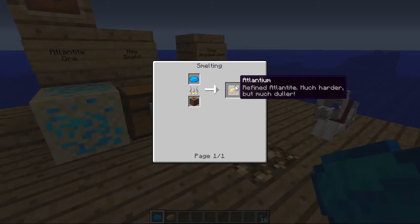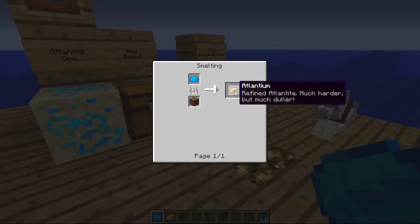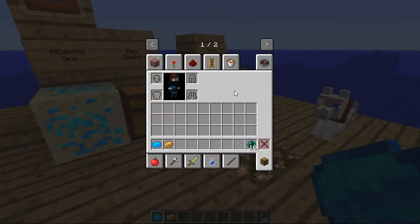The description for Atlantium is 'refined Atlantite — much harder but much duller,' and yeah, I think I agree with that. But you are going to need both of these, so don't smelt the blue one straight away into the brown one. Because you're going to need to use them together to be able to make some of the items in this mod. Just be aware of both of these.